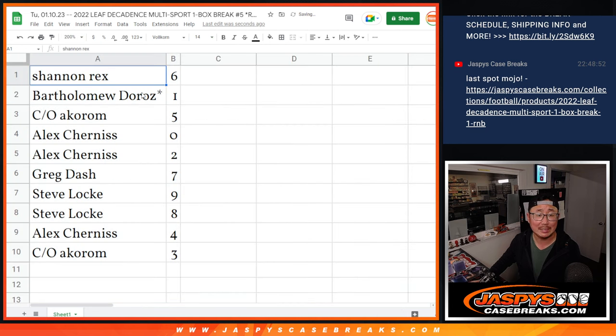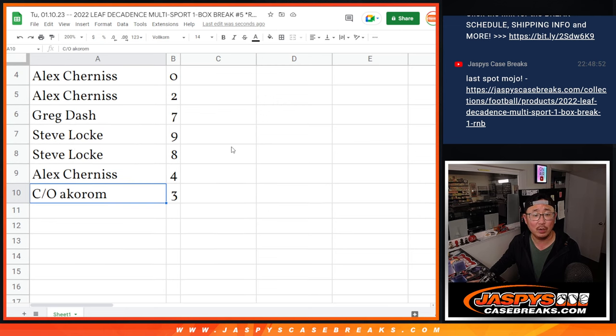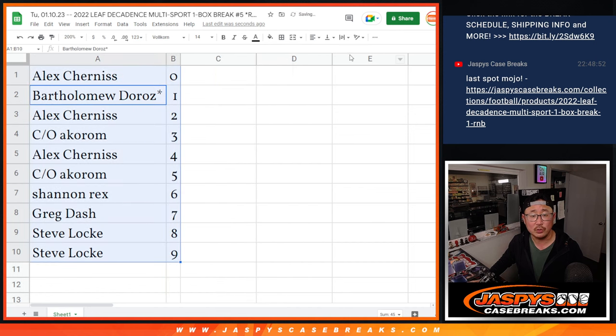Rex, you've got 6. Bartholomew Last Pot Mojo, 1. A quorum with 5. Alex with 0 and 2. Greg with 7. Steve Locke, 9 and 8. Alex with 4. And a quorum with 3. Let's order these numerically.